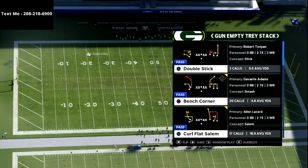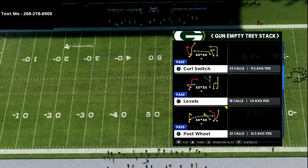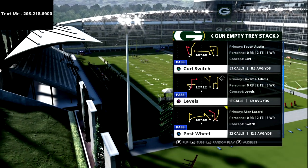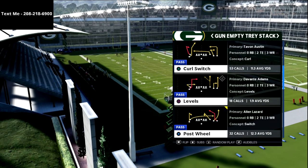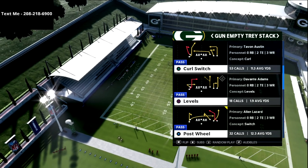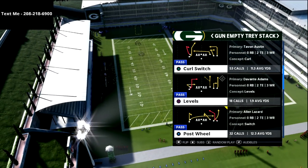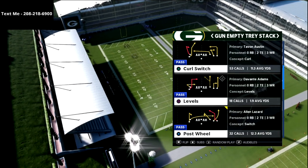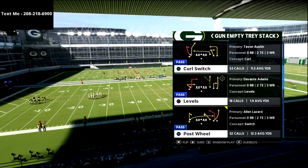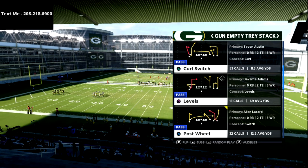In this video we are talking specifically about the air raid. We're going to be talking about the play post wheel, out of the empty tray stack, which can be found in the Pittsburgh Steelers playbook. From what I've seen, the Pittsburgh Steelers playbook has the best combination of routes and everything that you can get.